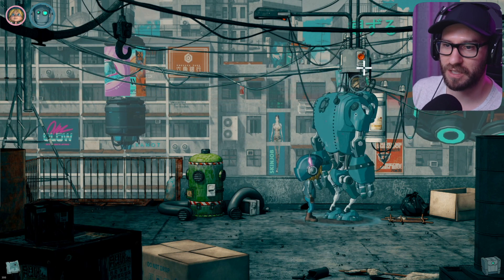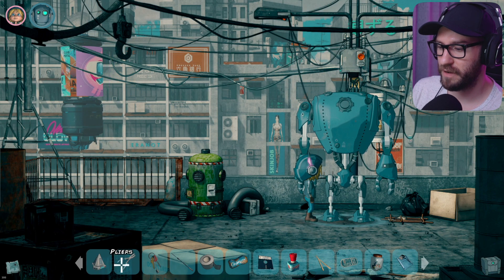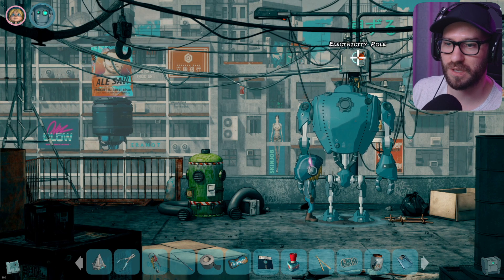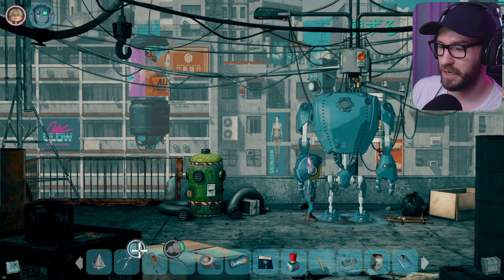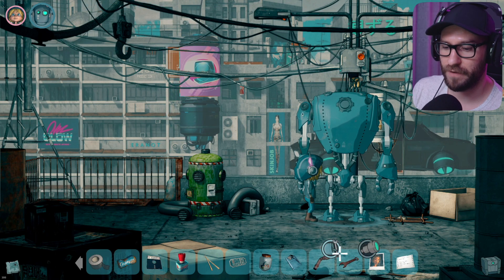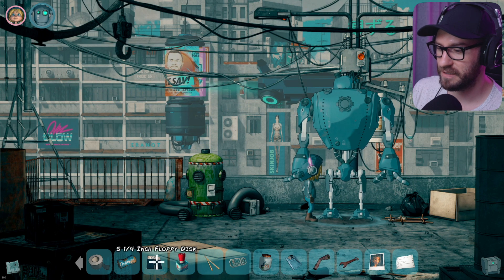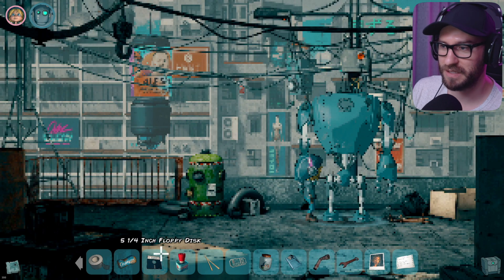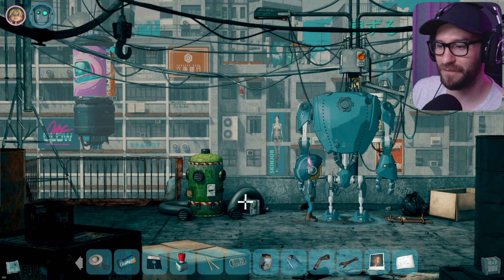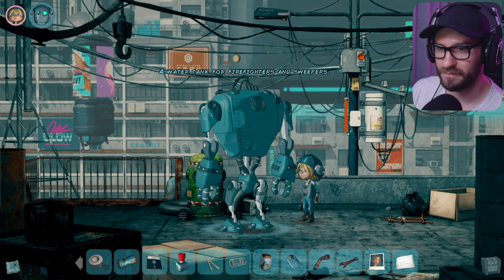Let me see if I can do something to the electricity pole here. High voltage power line. What if I use the pliers to cut this as the robot passes by so that the electricity falls on him? That's not working. Use the keys on it — this key doesn't fit here. What if I use a wrench? No. Let me activate this — I wanna see how this looks. Ha ha ha, the vintage filter looks so cool! I love it that we can apply a filter like that. A water tank for firefighters and sweepers.